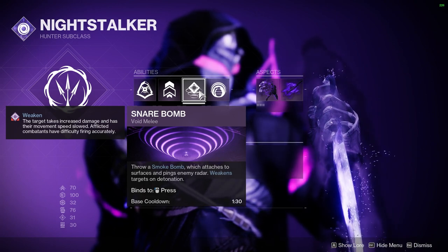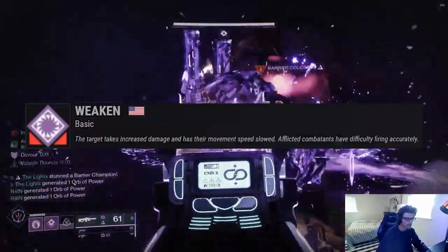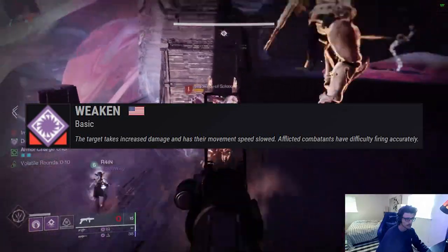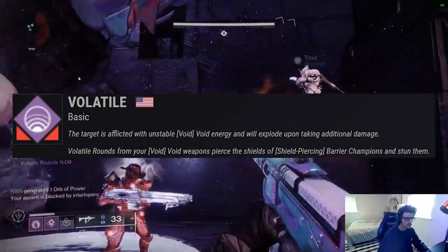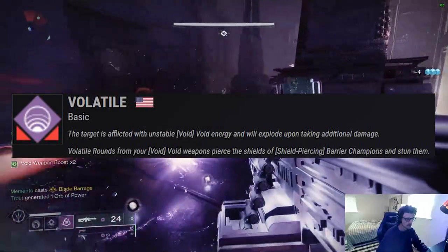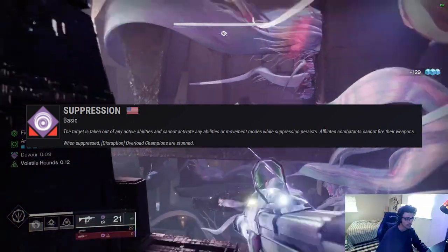This is also a good time to talk about debuffs, as they are a core part of Void Hunter and the main reason you play the class. The weakened debuff causes enemies to take 15% increased damage from all sources — similar to the 30% debuff from Shadow Shot supers, just less potent. Volatile causes enemies to periodically explode when you deal further damage, and weapons with volatile rounds can pierce barrier champion shields by default. Suppression prevents enemies from doing anything except shoot their guns — no Hobgoblin immunity, no grenades — and inherently stuns Overload champions.